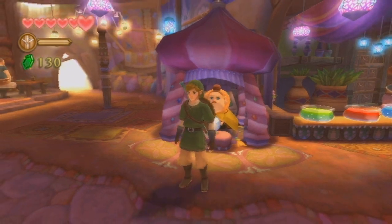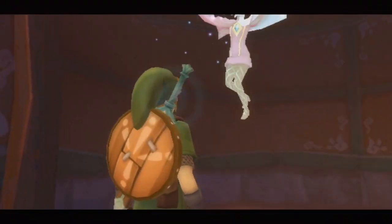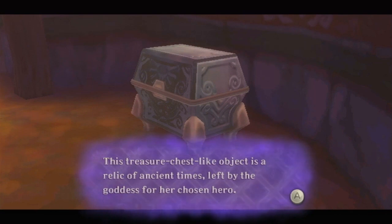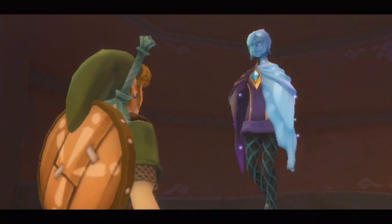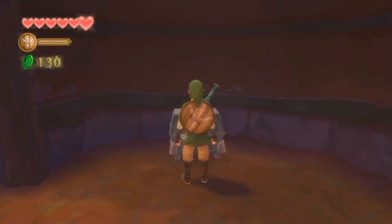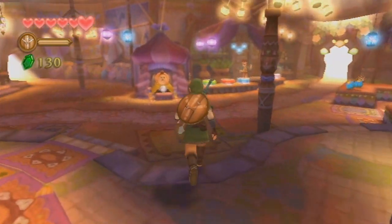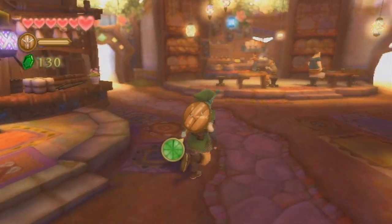There's also a chest back here. Fi says: 'Master Link, this treasure chest-like object is a relic of ancient times left by the goddess for her chosen hero. However, I lack any information on how it can be opened at this time.' So scattered throughout the overworld are going to be these mysterious looking treasure chests we can't do anything with — obviously something that's going to be opened up to us in time. It kind of sucks at the beginning of the game. There's so much you can't do yet, but that's how it goes.